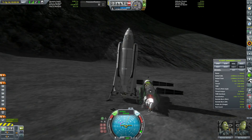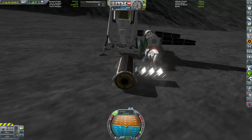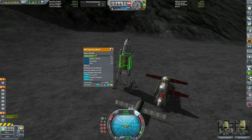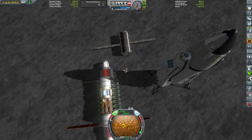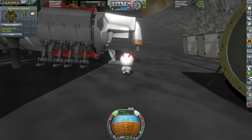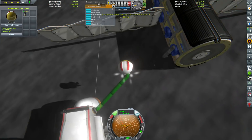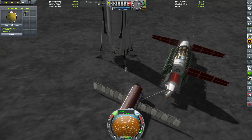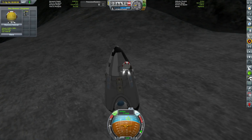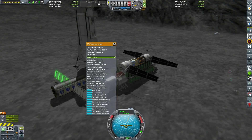We landed so close to the silicon production plant that we actually smashed one of the radiators, which was unfortunate. But we did need to land very close because this little module doesn't have any power production of its own — it's going to be linked into the nuclear reactor, and I wanted to keep the part count and weight down. It also has no way of moving once placed. Even though we lost one radiator, with all the added radiators on this module it more than compensates. We've now solved all the overheating problems with the drills, nuclear reactor, and ISRU.